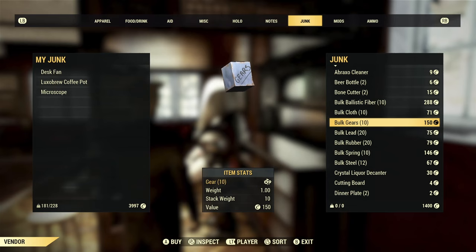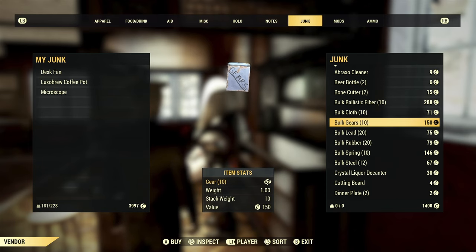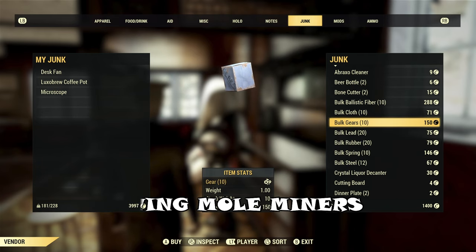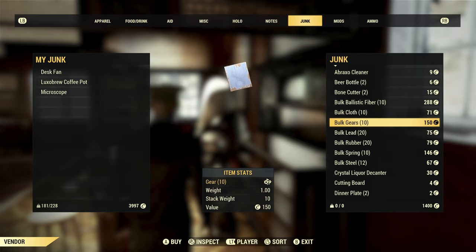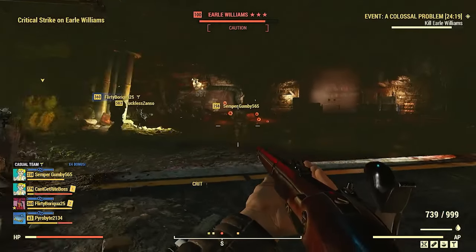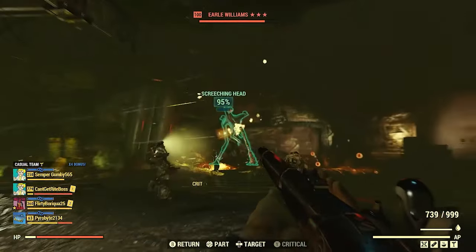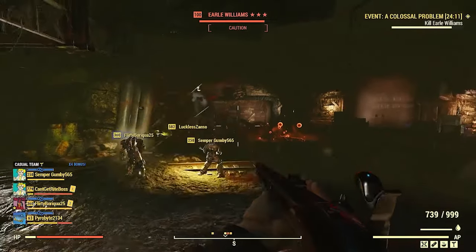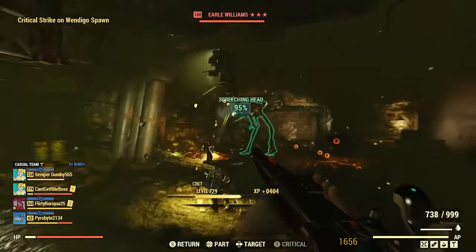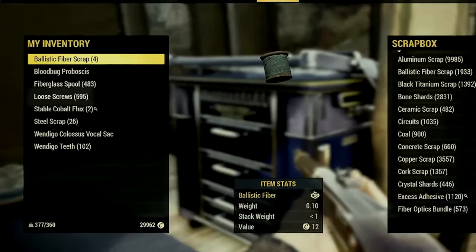All these materials except black titanium you can buy from any station — gears, rubber, springs. Mole miners also drop nuclear material. The only thing you'll have the hardest time with is probably the black titanium, but after a few Uranium Fevers you'll be able to build the whole set. For screws, you can get them from Earl at Colossal Problem, or any Wendigo really. A couple rounds of Colossal Problem and you'll have plenty of screws, as long as you focus on killing the Wendigos instead of Earl and pick everything up.